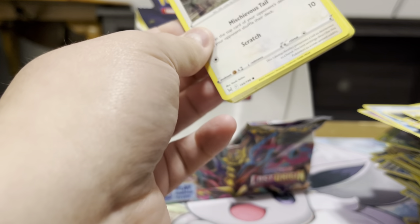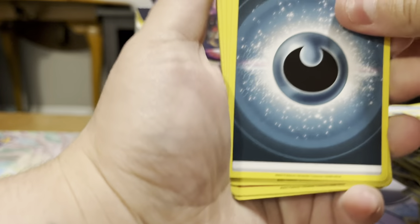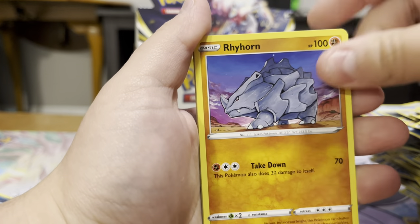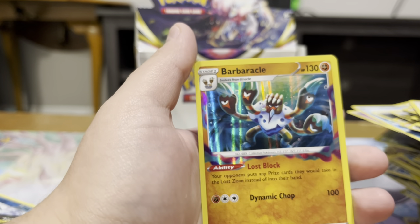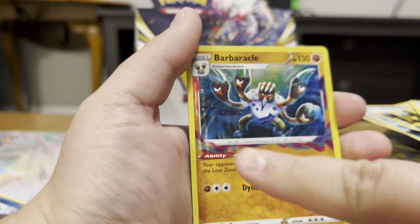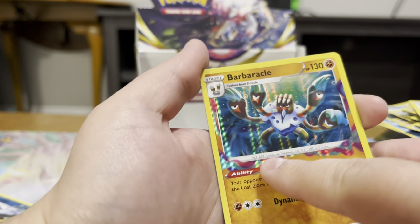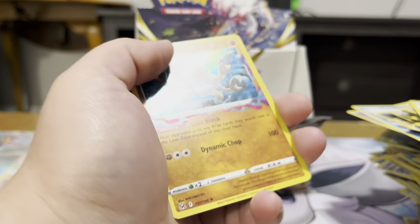All right, last two packs — can we get anything else out of this box? I think I might have tapped this box pretty dry. Our Energy, Nuzleaf, Relicanth, Lost Vacuum, Aipom, Rhyhorn, Goomy, Roselia, Sableye, Reverse Shuppet, and a Barbaracle Holo. I like how with these cards, the foil spreads out to the little wispies — that looks really cool.